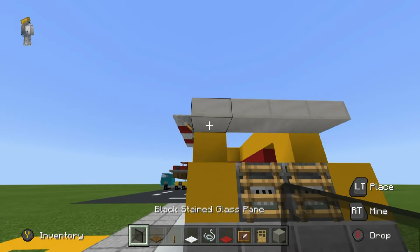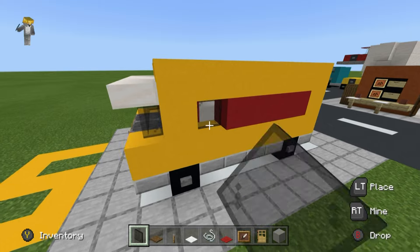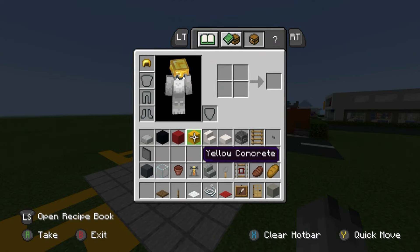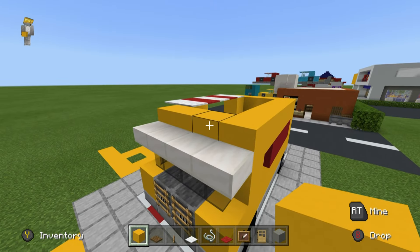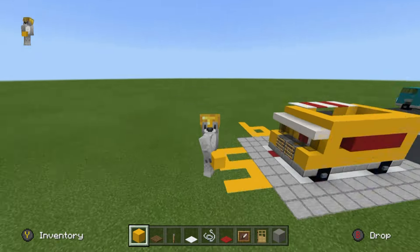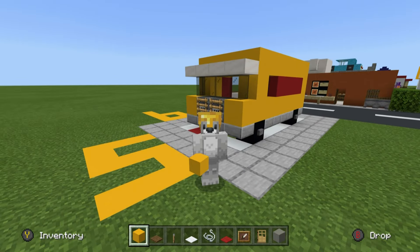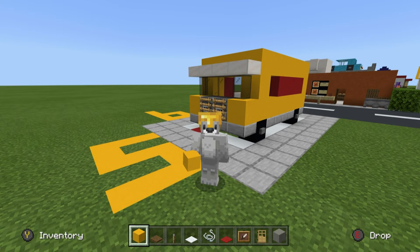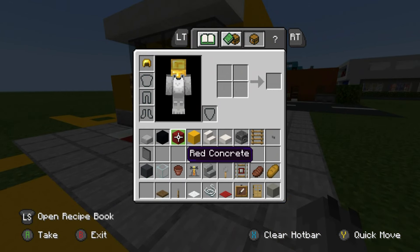When it comes to filling in the top of the truck - and by the way we also have to add the windshield on the front of the truck - we're going to fill this little gap in and get rid of the glass. I just have to fill this in with yellow concrete. The rest of the top of the truck will actually be filled in by a giant hot dog, so we're all good. If only a hot dog was an actual in-game item!